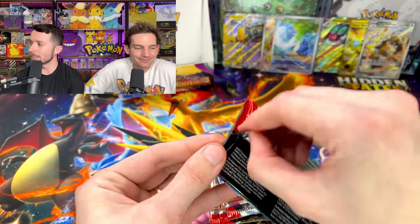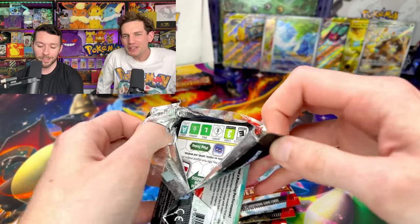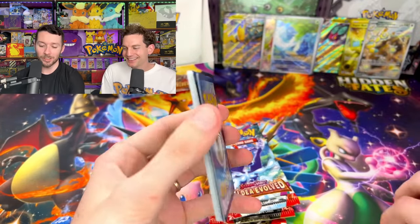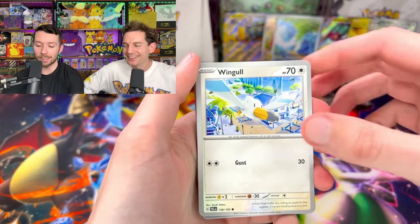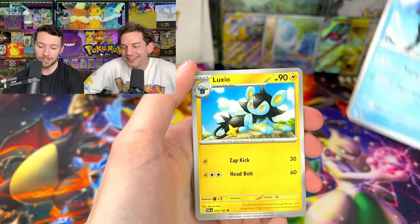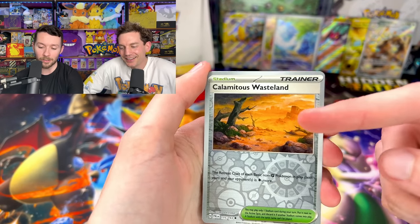I mean we just want to pull stuff because we're filling up Ando's binder. Either way I shouldn't be so mad — I get too competitive. Look — I mean I'll definitely take this. Like this is a big confidence booster in my luck. This is a big win — this is not how my openings usually go. Oh my gosh, I love this card — it reminds me like a Magic the Gathering card or something. Wasteland.